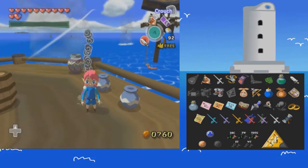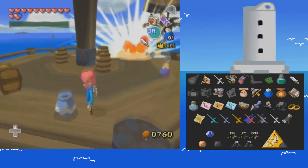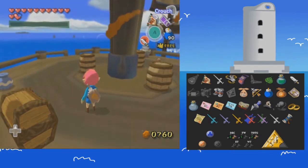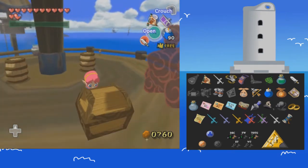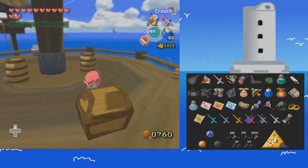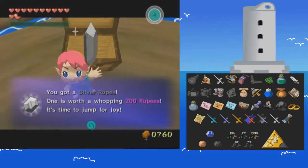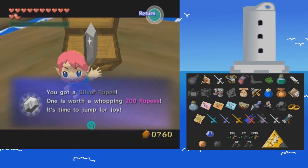Hello, fellow Hyruleans! I am your guide, the Hyrule Historian, and welcome back to a new episode and a new day of the Legend of Zelda: The Wind Waker Randomizer, where today we start with a chest, which we're also going to be looking for the Master Sword, and hopefully we can get a hold of it, since we're down to the last few key items.